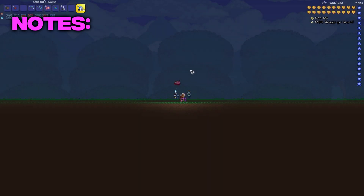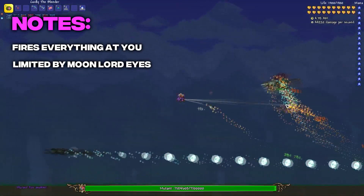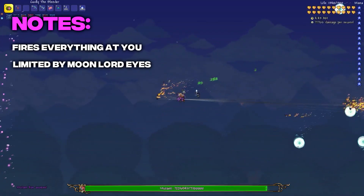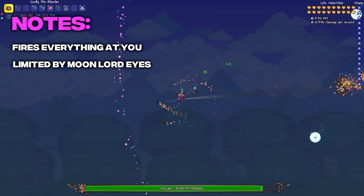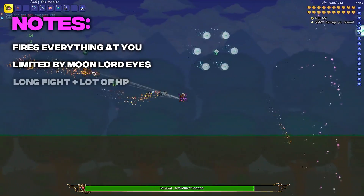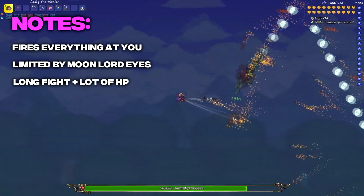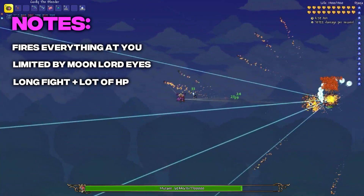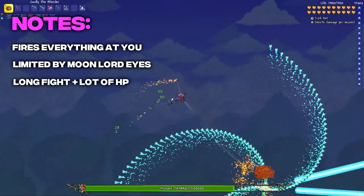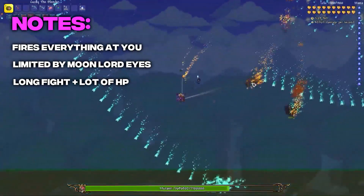Taking the third spot on our list is The Mutant from Fargo Sol mod. This boss fires basically anything and everything at you, while you are limited by a circle of moonlord eyes which force you to stay uncomfortably close to the boss. The Mutant fires Duke Ficherons, destroyers, death rays, nukes, and even all four of the pillars from the lunar event. This fight looks straight up like an anime boss fight. The boss has a ton of health, dashes around a ton, and the fight lasts around 7 minutes as the boss has 177 million health, which is a very long fight when you are having to dodge as much stuff as this fight throws at you.